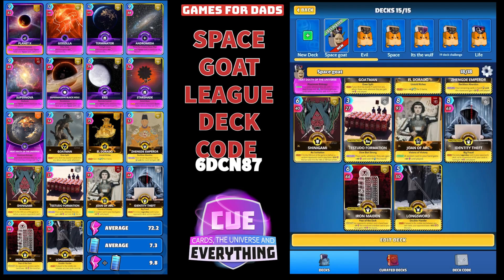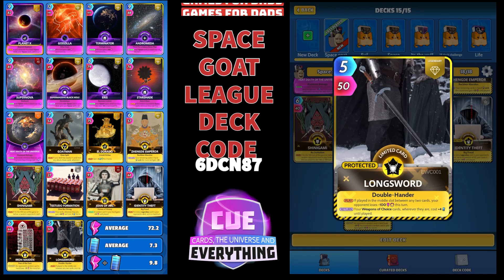And then the Long Sword — because we've got so much power, it works really well. Five for fifty. Play him in the middle slot between any two cards, and your opponent loses minus one hundred power this turn. On the return, your weapons of choice — which Long Sword is — wherever they are, cost plus four until played. We can definitely afford that, so I wouldn't worry too much.